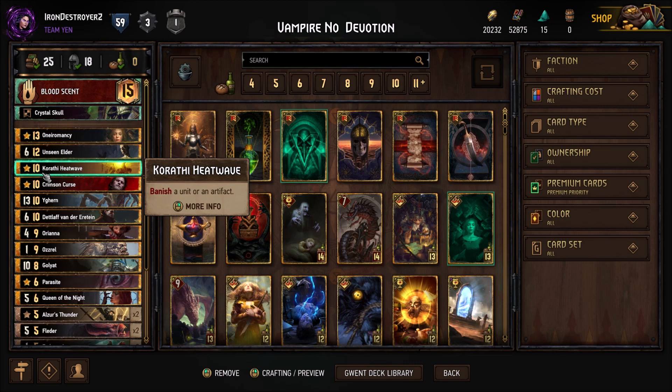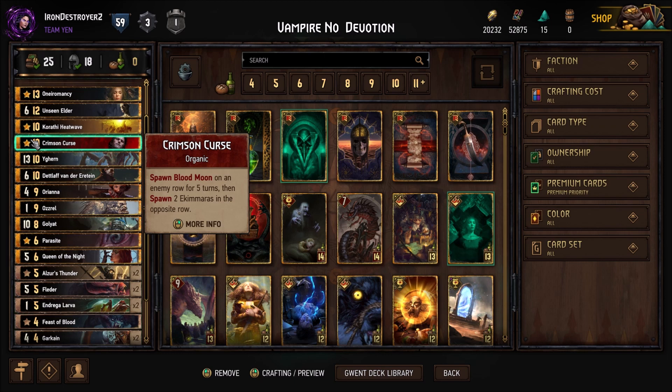Heat Wave because I found it's kind of necessary — it's always been necessary. Crimson Curse is a very strong tempo card. If your opponent tries to bleed you round 2, if you open with this, you can usually take the round, but it's a pretty big commitment.